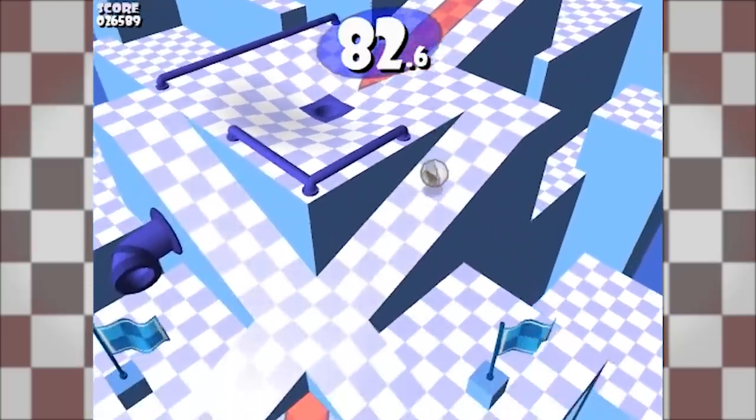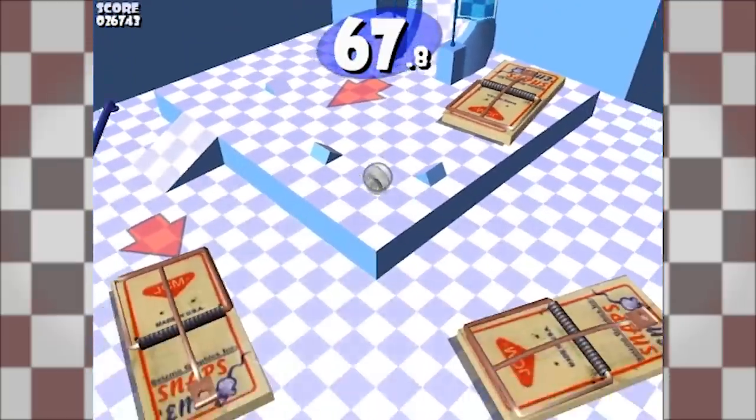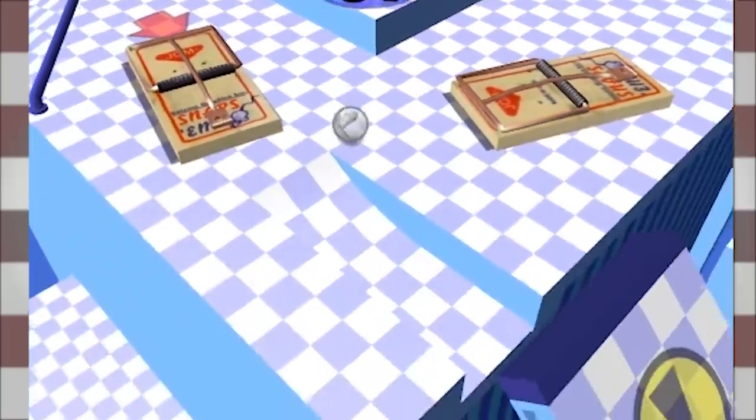Then the intermediate race introduces Pipes — the new hip way to travel. The 8-Ball is back and slightly more aggressive this time around. At the end, you'll run into these comically large mouse traps. Like, goddamn, what are they trying to catch — a dragon?